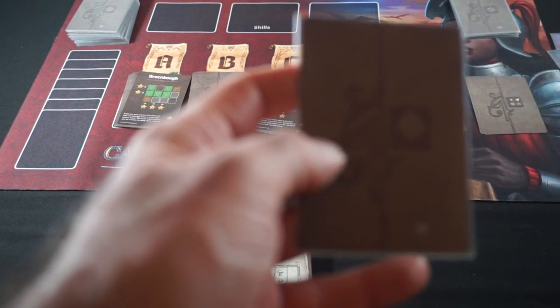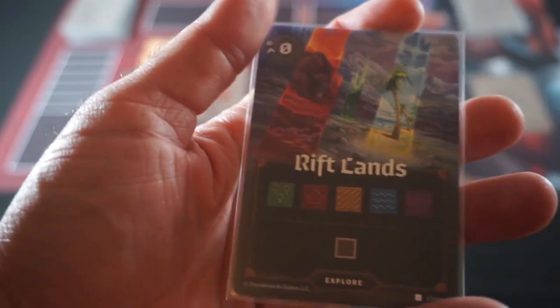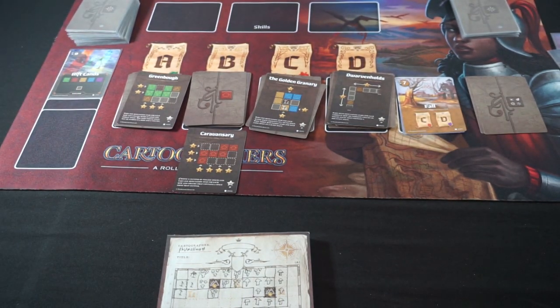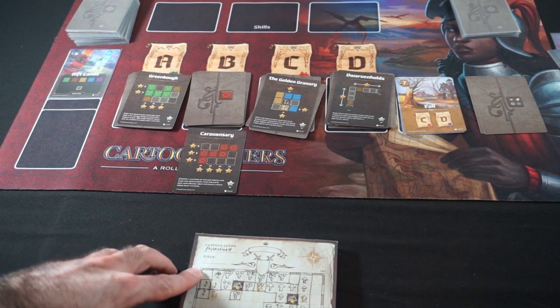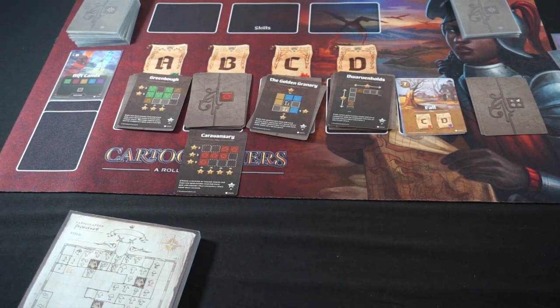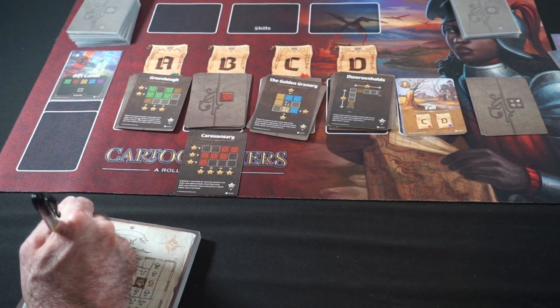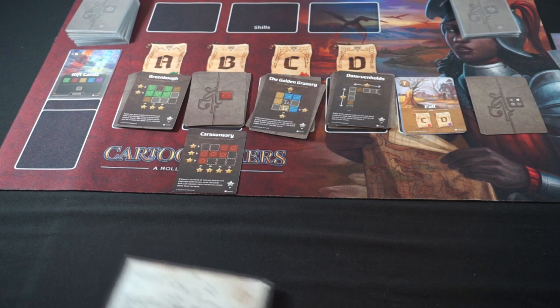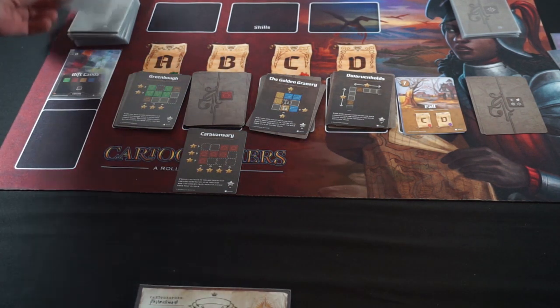First card up in fall is a Rift Lands — that'll let us close off the Insectoid Invasion for no time. I think we'll deal with this space in the very upper left corner. What do I want to put there? I'm going to put a Forest there, because that'll help me with Green Bough when that comes up again for endgame scoring. We're still at zero of seven time in the fall.